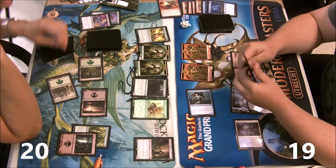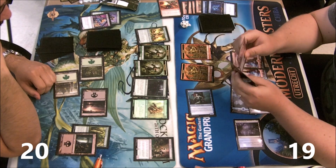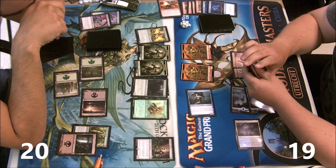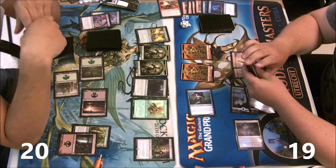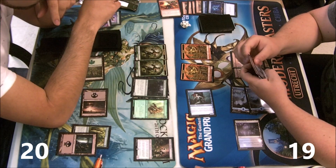I'm gonna counterspell that elf — not because I can't kill it otherwise, because I can, but because it will be too much for me. My looter will die and my defenses will wither down really fast. I want to use my mana if possible.